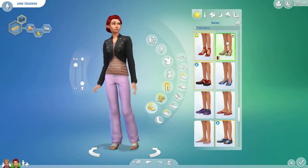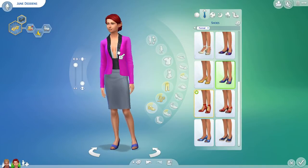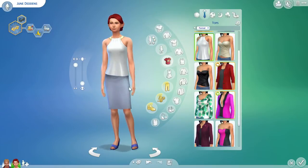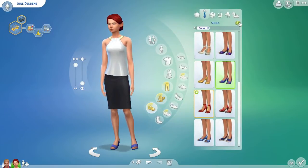And shoes. Okay, so then we'll do her formal. Whoa, that is a low-cut top. 1, 2, 3. Bottom — 1, 2, 3. And shoes — 1, 2, 3.